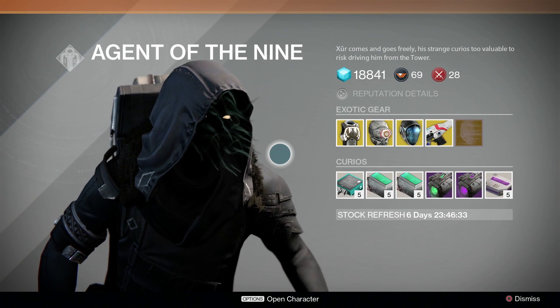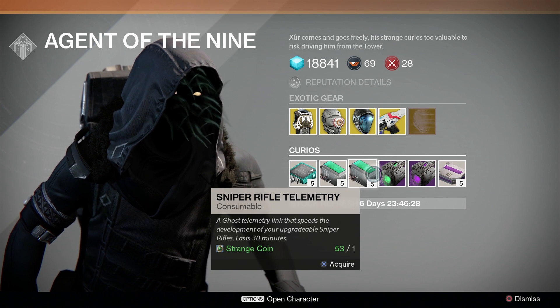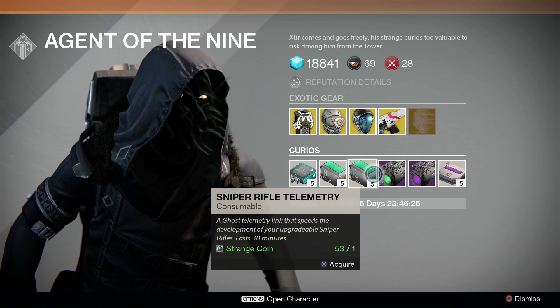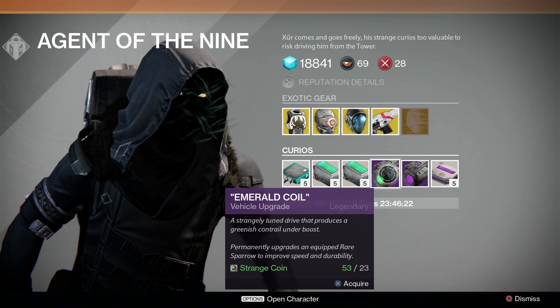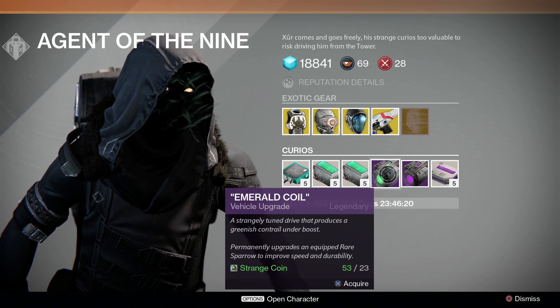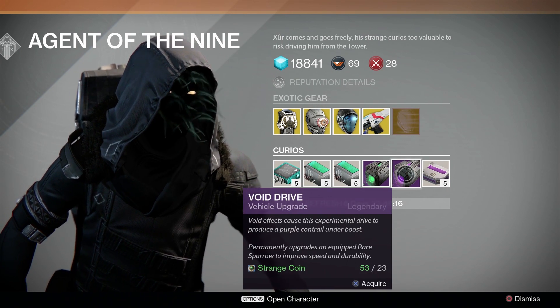So we pull it up. We've got a pulse rifle, shotgun, and sniper telemetry — those level up your weapons a little bit faster. Got an emerald coil, so that's gonna give a green smoke kind of effect for your sparrow. And then he has just the regular void drive.